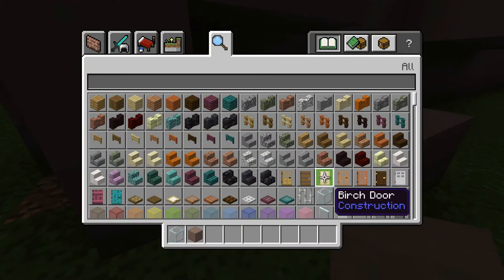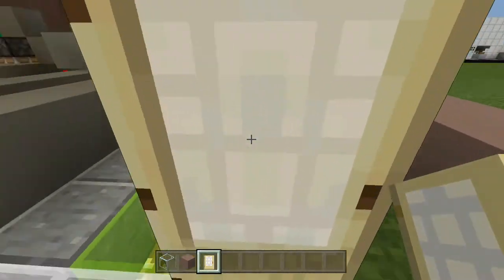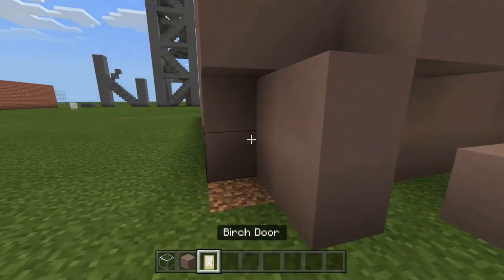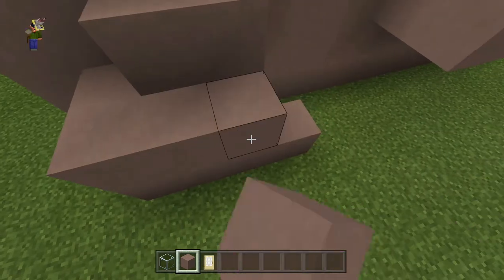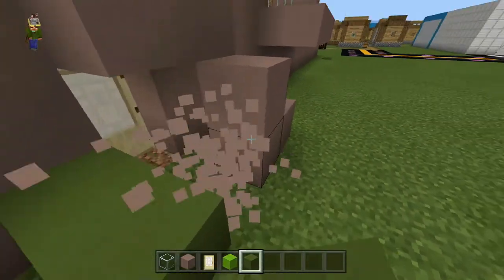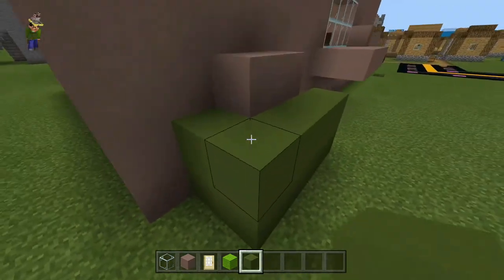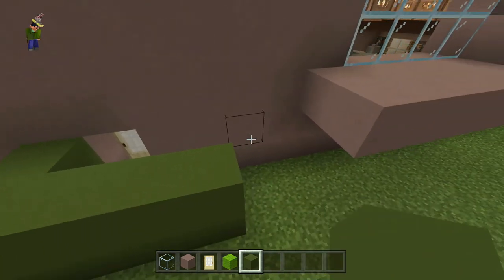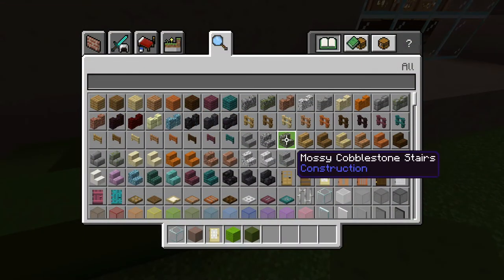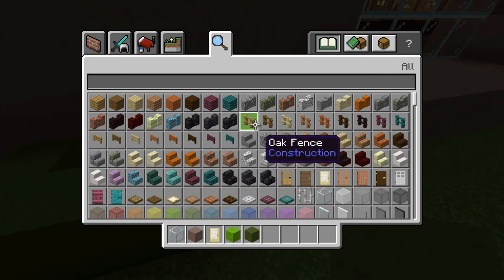I'll put in a birch door — that way it's kind of like a fully covered door so you can't really see into the hallway. This is going to be the hallway right here. I'll change the block — let's see what the concrete looks like. It's actually not that bad. For the top I'll put some lamps up there, but I need to get the stairs first.